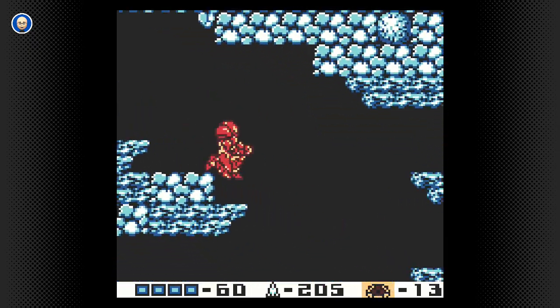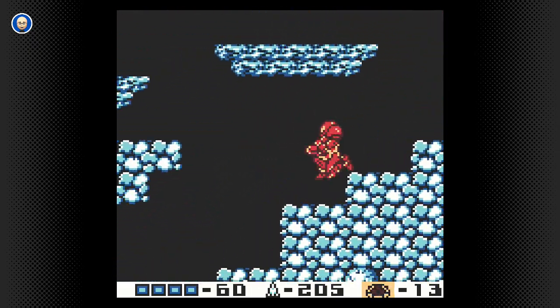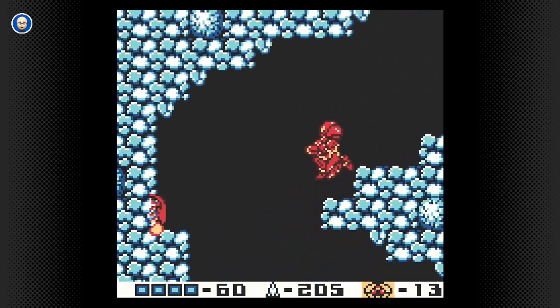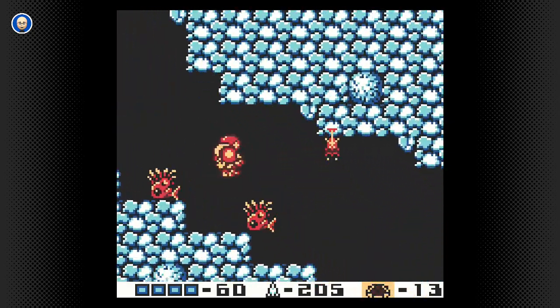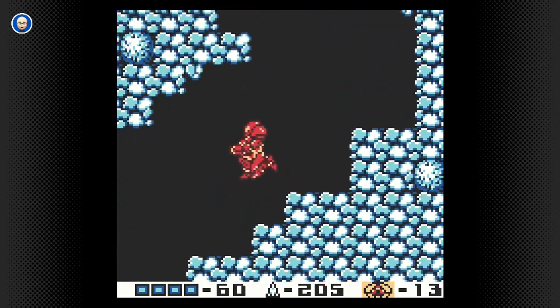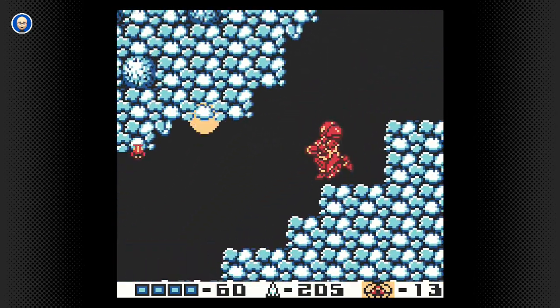Welcome to part 4 of Metroid II: Return of Samus. As you can see, the acid's gone, and we're going to make our way deeper into the planet. That was a new enemy, but we killed it fast enough that we don't have to deal with it anymore, and we're not going to be seeing them for quite a while.